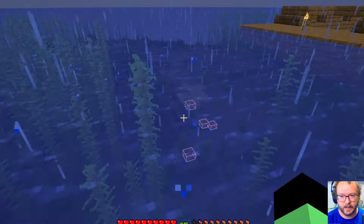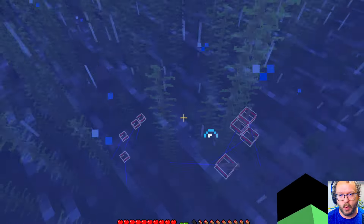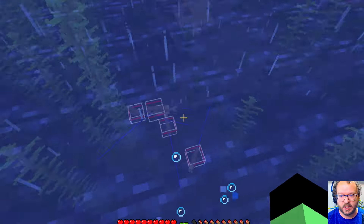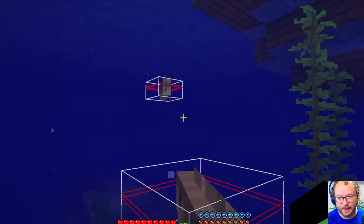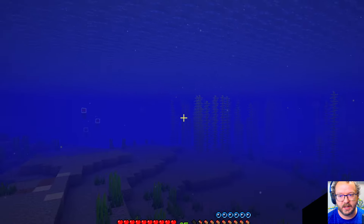To exit the bug, it's very simple — just let go of control or get out of the swimming animation with whatever means you want. To re-enter the bug while in water, you see how we bob up and down in the normal standing animation? We want to enter the water roughly around the time we're at the top of that bob arc, and again continue holding control when you punch a mob.